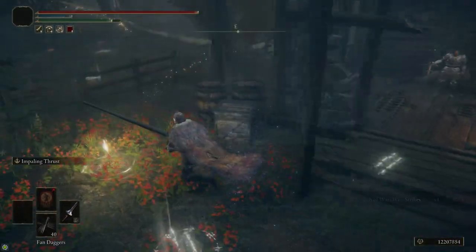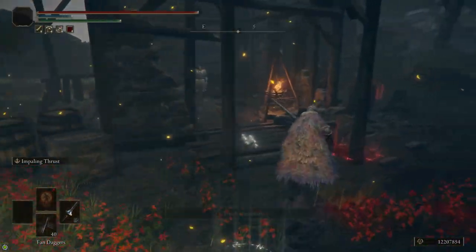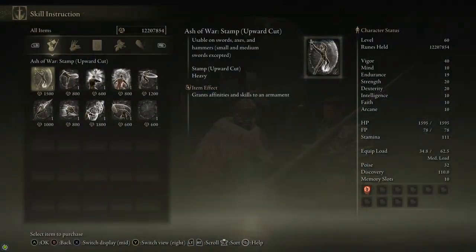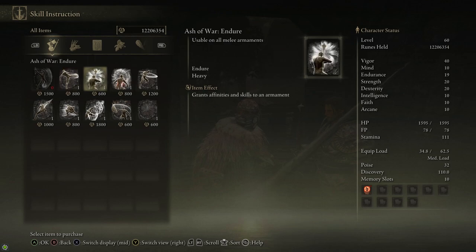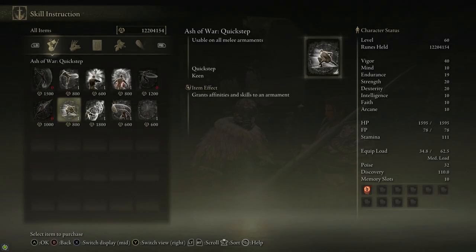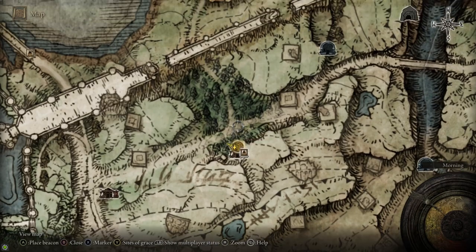The Wildstrikes Ash of War is going to go really well with our Morningstar. After that, you can head east from the Stormhill Shack to reach the Warmaster Shack, where we're going to talk to Warmaster Bernahl. He sells a bunch of Ashes of War — all of them are really good and you should pick them up if you have the runes. I bought Stamp, Spinning Slash, Impaling Thrust, and Stormblade. The only ones I actually used in this guide were Impaling Thrust and Stormblade, but Spinning Slash and Stamp Upward Cut are also both really good against Rennala if you want to try a different method.